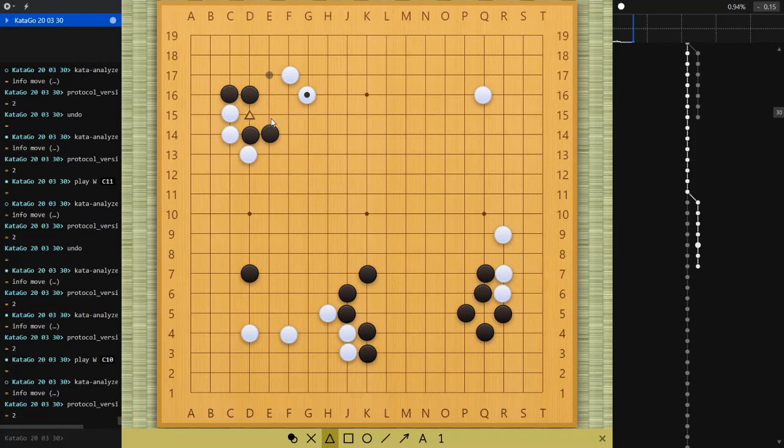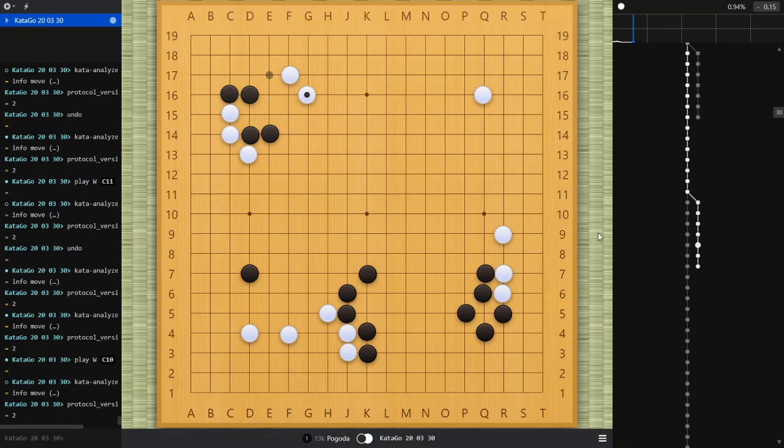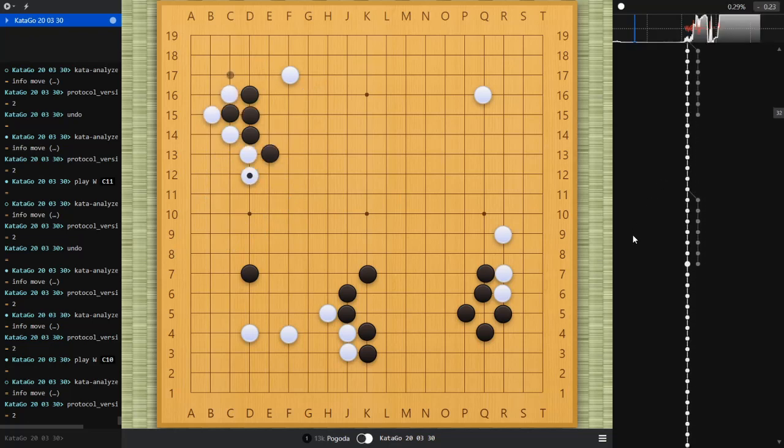You're also indirectly threatening a cut — you push through, black blocks, then you can cut here. So you're threatening the push and the cut when you have the support of this stone. Black should respond to that in some way — black responds by playing here and then white can jump out on this side. You've got a group of four stones on this side with some territory, and that seems like a reasonable result.